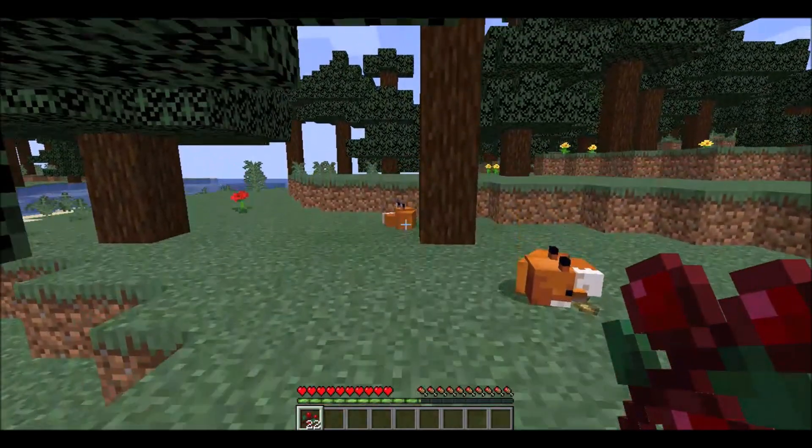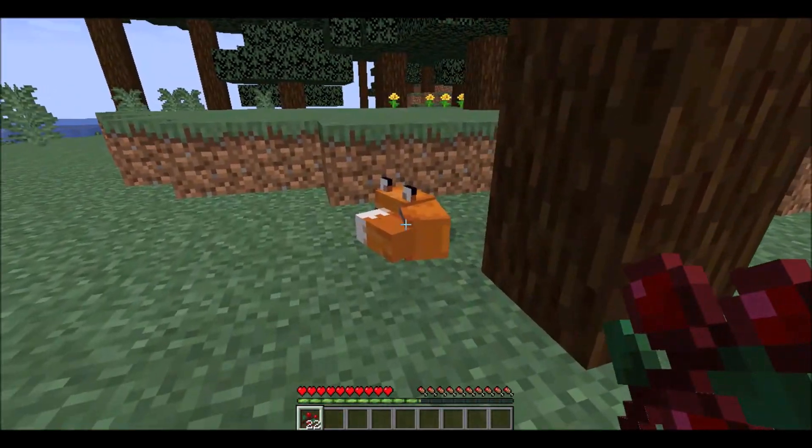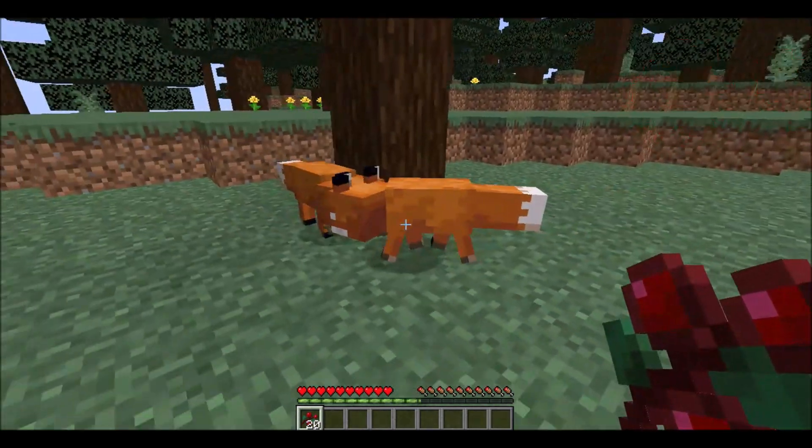It's very similar to taming ocelots in this respect. Once you get close enough, right-click on each fox with the berries and they will breed.